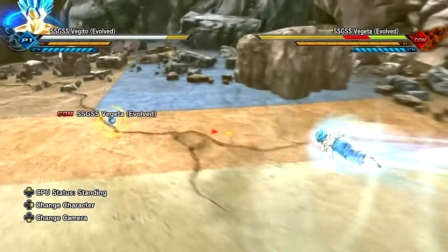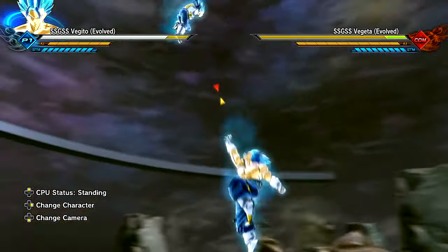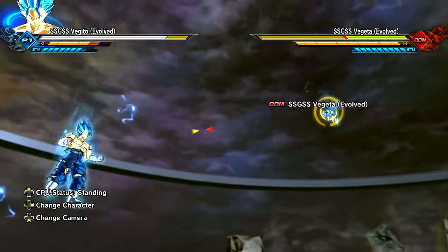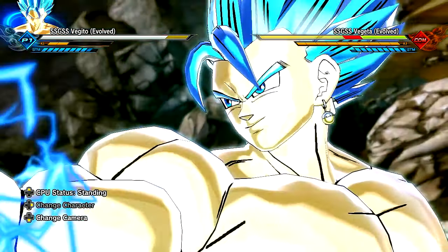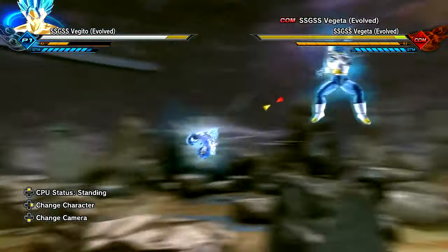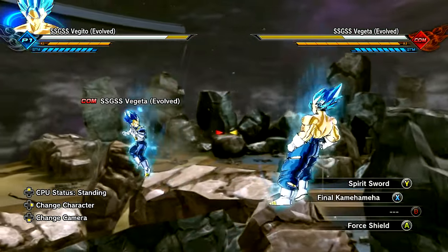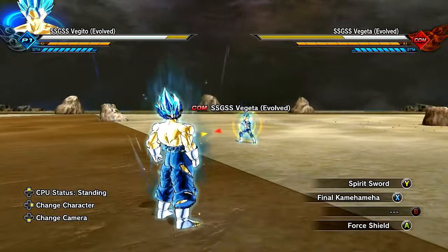Final blow — we're blowing Vegeta. He asked for it, what are we supposed to do? We got that Force Shield. Let's go! And then we got that Spirit Sword. You already know it — the Spirit Sword! Look at his face. He said, 'I'm a Simpson. My name is Bart Simpson. Eat my shorts.' Let's get it. And we're digressing into the final Kamehameha! Beautiful.